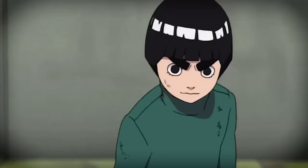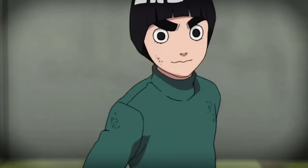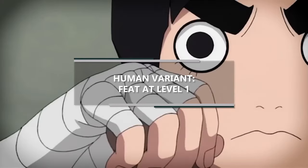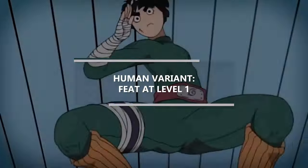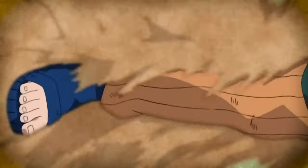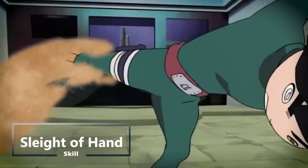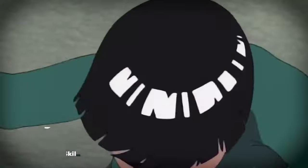First things first, we gotta pick a race, and of course we're gonna pick human. To give us more flexibility we're gonna choose human variant. We're gonna save that feat for just a little bit because we're gonna use it to recreate opening one of the gates, but just know that you get it right away. You also get access to a skill, so we're gonna choose sleight of hand — because even though you can't use certain jutsu, you'd still know how the hand signs work.